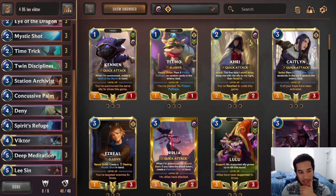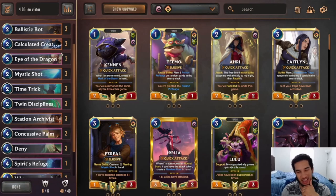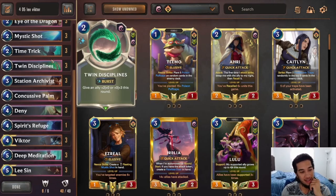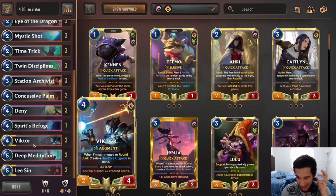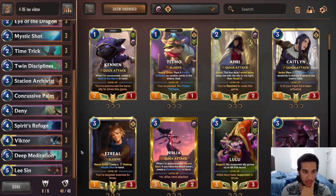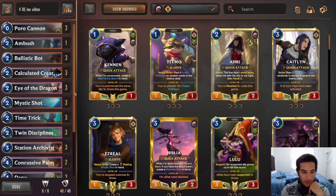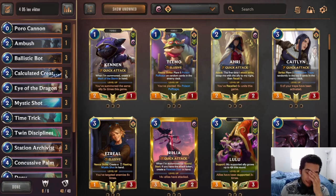I have Eye of the Dragon as a way to stall, and we have plenty of spell triggers, especially if you get both a Ballistic Bot and either Eye of the Dragon or Victor — then you get a free spell trigger every time. Three Mystic Shot because we are trying to grind the opponent down. Time Trick to guarantee drawing Lee Sin. Three Twin Disciplines. Two Concussive Palm to protect against Ambush and Pantheon decks, though I might go to three. Three Deny to answer Yordle Arms or Concert Strike. One Spirits Refuge in case we run into aggro. Our champions are Victor — levels up really quickly — and Lee Sin, who can come in as a constant removal threat. Deep Meditation is there for draw.